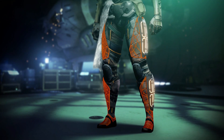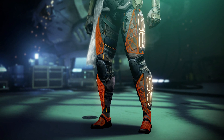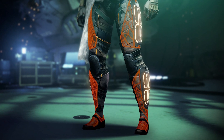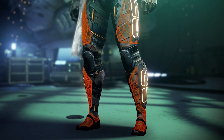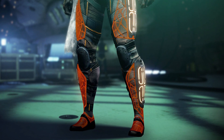Next up, exotic Titan leg armor: the Path of Burning Steps. This converts solar kills into increased weapon damage and makes you more difficult to lock down with stasis. Yes, this is our first piece of anti-stasis armor — a godsend for Crucible. This is one dangerous bit of kit.